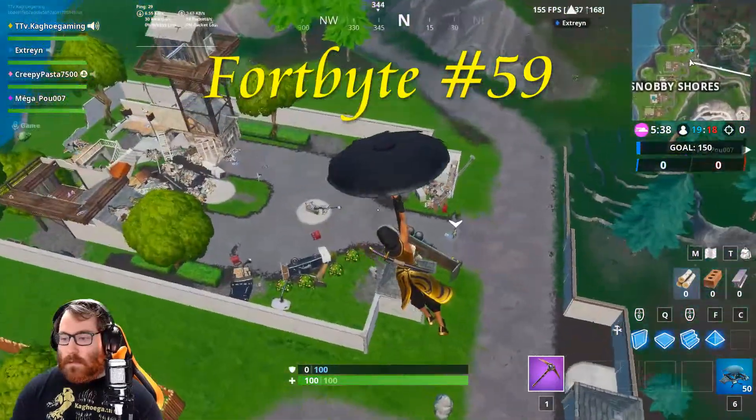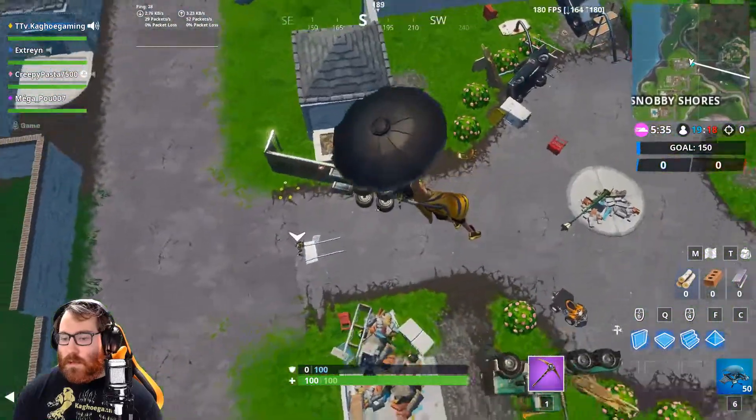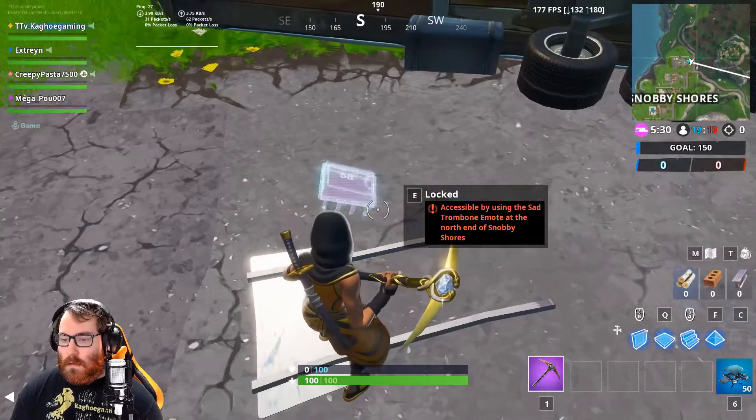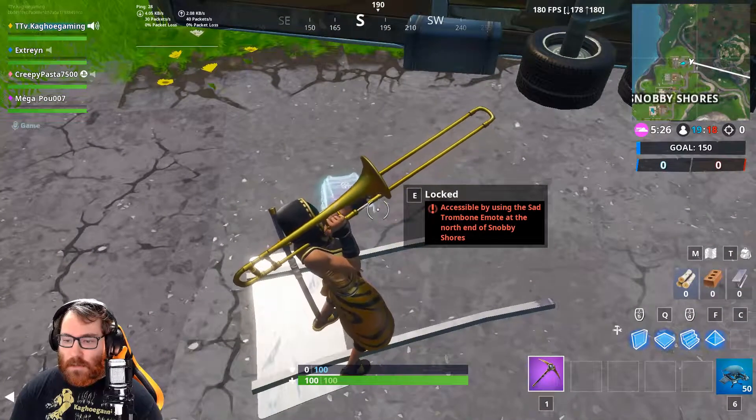We're dropping in here at the north end of Snobby Shores. Fort Bite 58 is going to be right here, so you just come here and use the Sad Trombone emote — and bam, that's it.